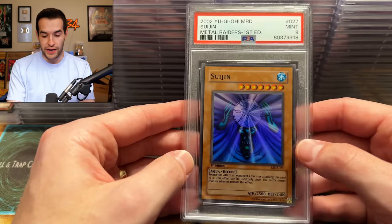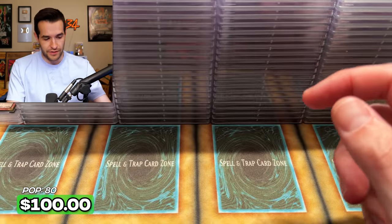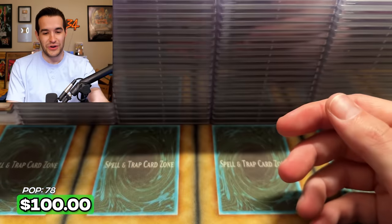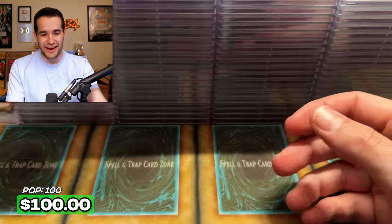Suijin — that would have been really solid. PSA nine. We have four cards left. Sangin — are these all going to get nines? Full nine set. Kazujin, Suijin, Sangin — those are really nice. I thought they might get tens, but it's still pretty solid.